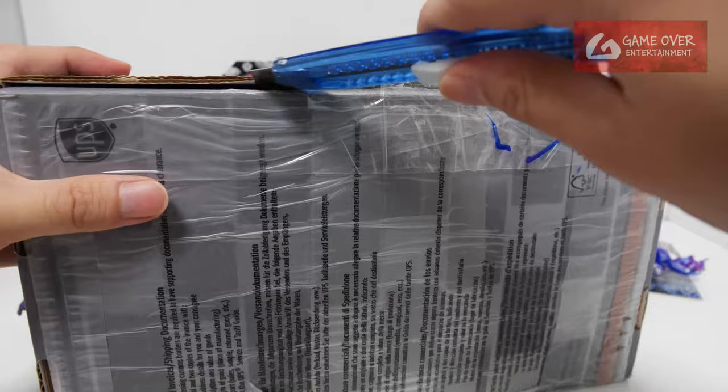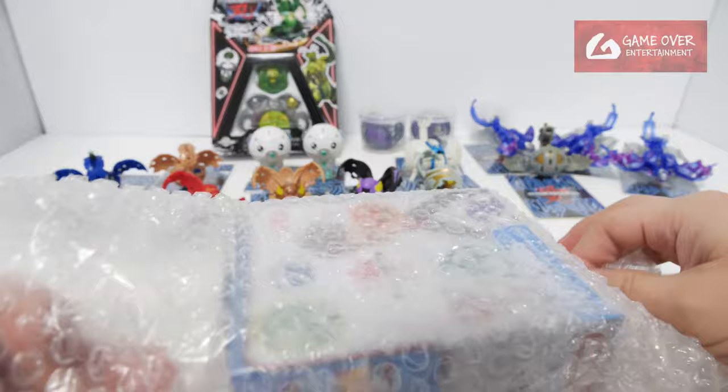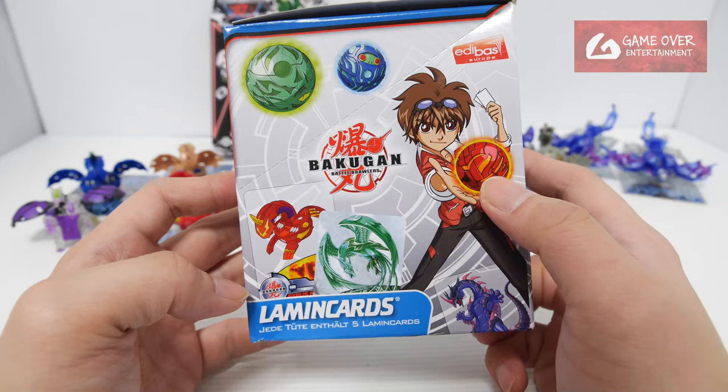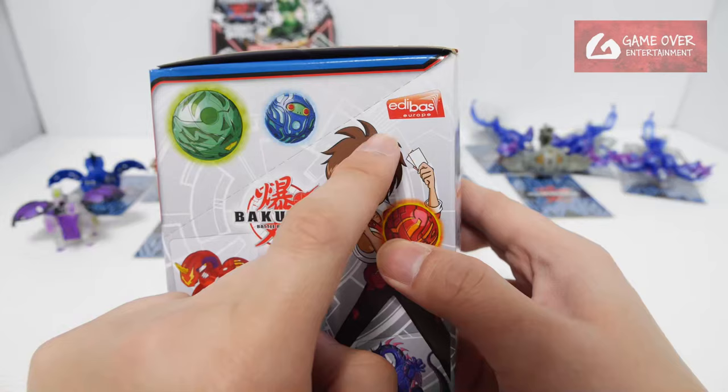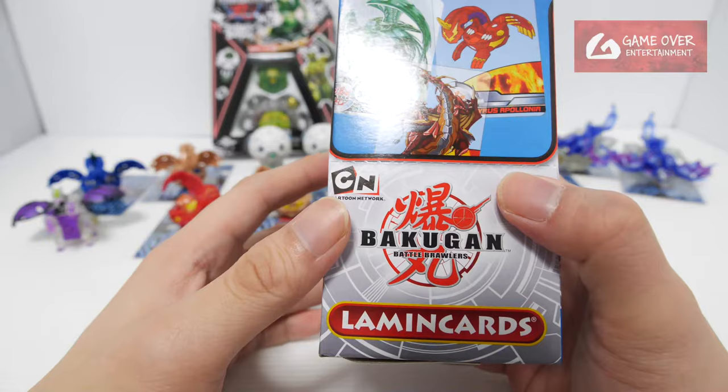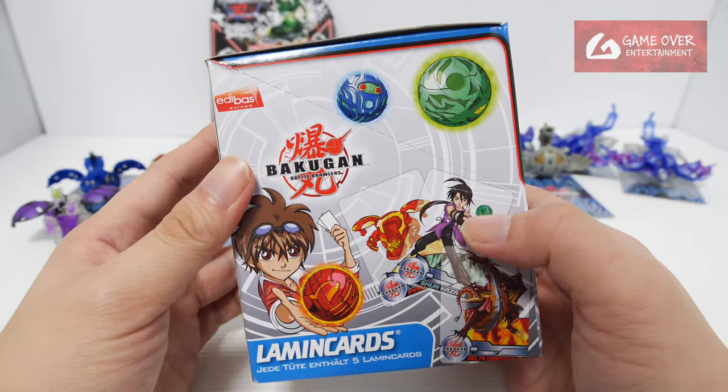Yeah, looks like it's been in storage for many many years. So this is something I found - I didn't know this existed until very recently. This is called Lemmin Cards - it's a kind of clear plastic cards that were released by a company called Edibus. Edibus is a company that was formed in Italy, if I'm not wrong. So this is a pack of Lemmin Cards, I think this is Series 1. There are a total of 2 series that were released for Bakugan.